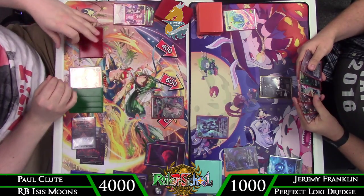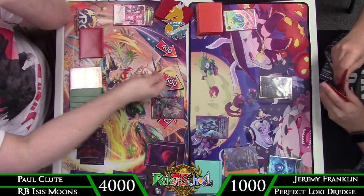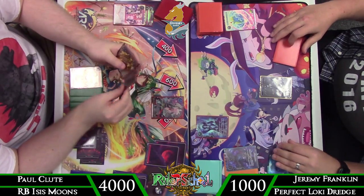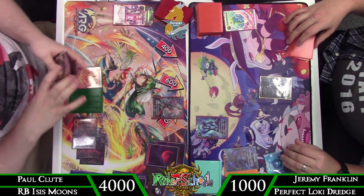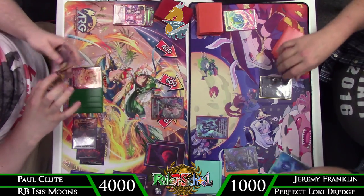That's the thing you have to do against Perfect Loki — force them into a position where flipping feels uncomfortable, where they don't get as much value, where they tap out and leave themselves vulnerable. Hope that you don't see multiple Fenrirs, because that's the risk when Loki flips — Fenrirs can come into play off the mill 10.